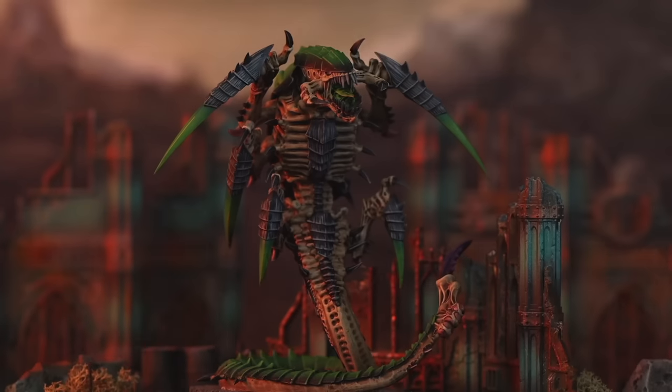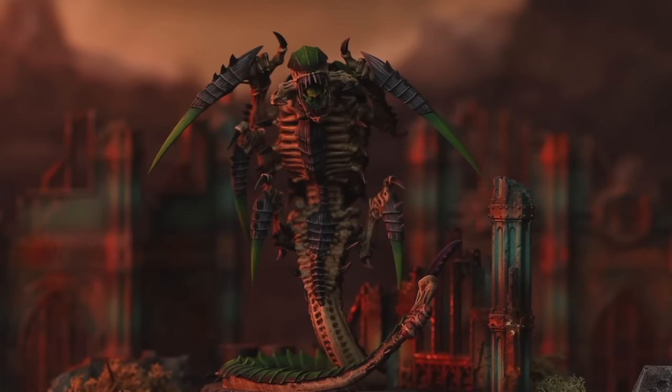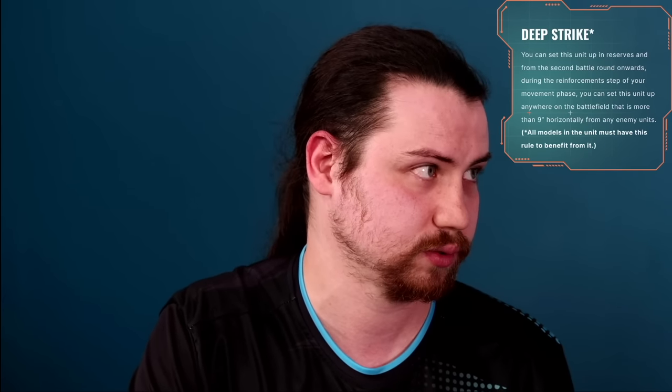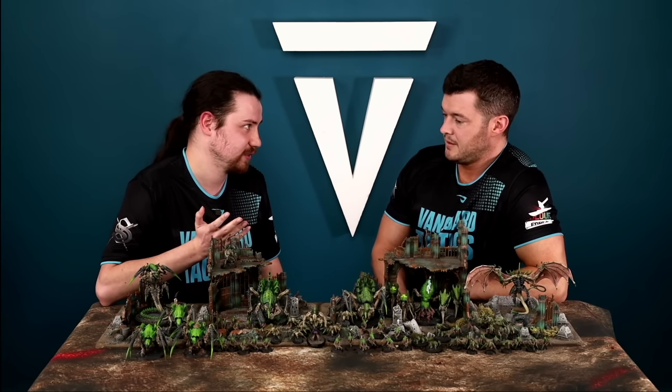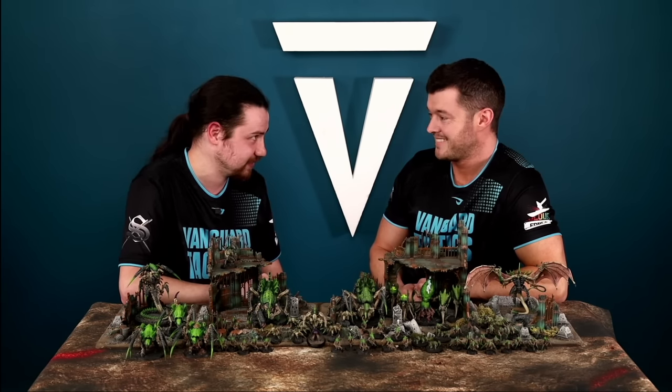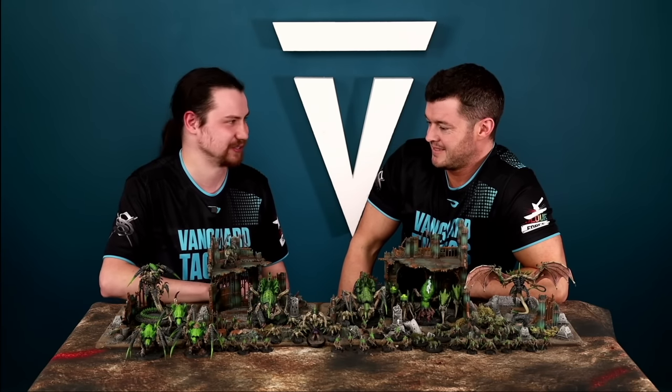The Trygon has Deep Strike but sets up more than three inches from enemies horizontally rather than the standard nine. It can't charge the same turn it arrives. Using the core stratagem Rapid Ingress you can drop it in your opponent's turn, just over three inches from an enemy, then in your next turn it moves ten inches and charges with twelve attacks at Strength 9, AP 2, Damage 3. This thing kills anything. Great choice for Sustained Hits on fives to hit.